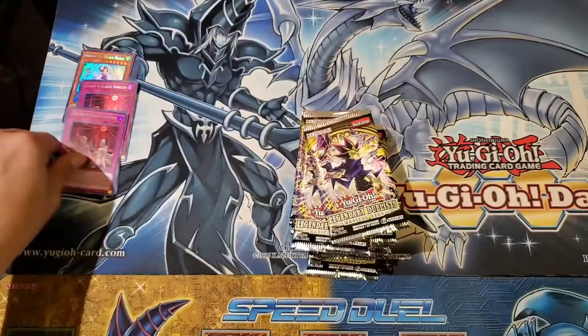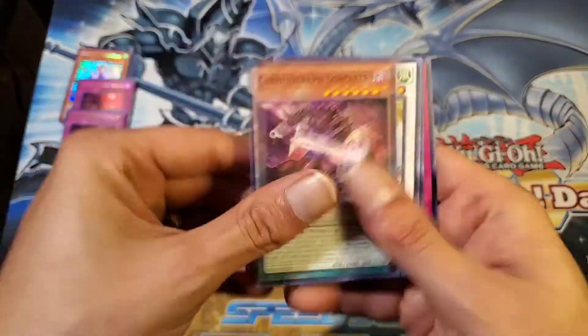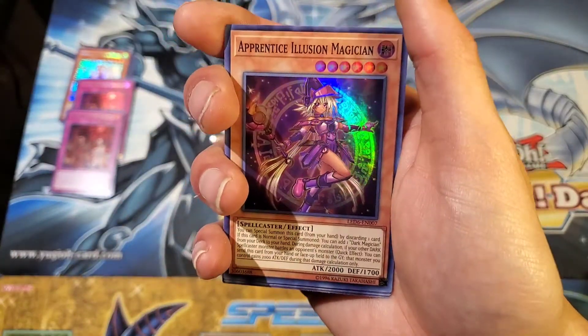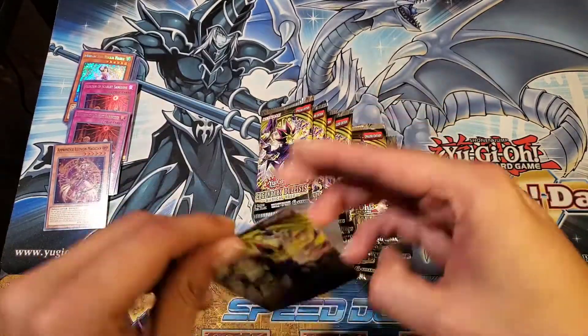So that's it for our Secret Slayers, let's move on to Magical Hero. We start with a Chronograph Sorcerer and an Apprentice Illusion Magician for our super — very nice. Definitely seeing some play with Magician Souls out in the meta game.